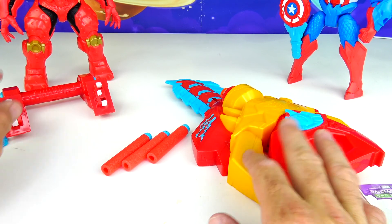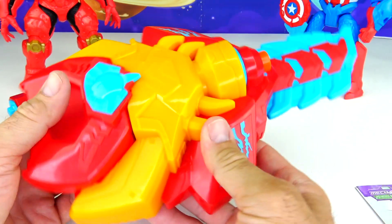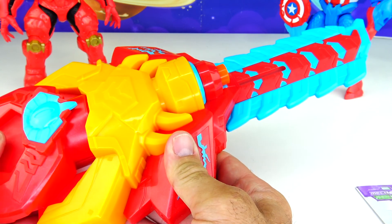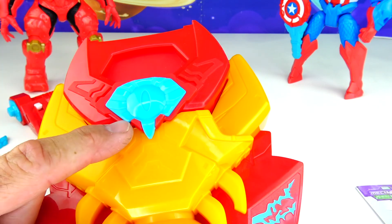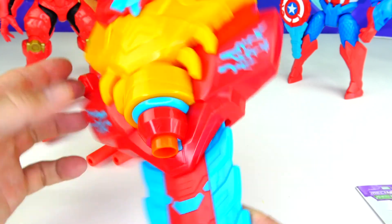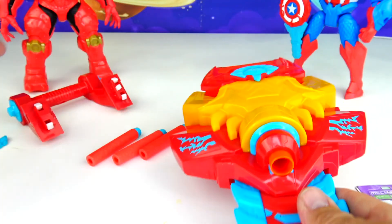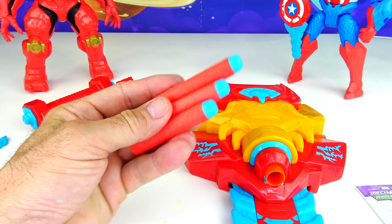Here is the Monster Blast Blade — this is Iron Man's and it has a retracting blade. If you push this right here, the blade will come in and out. Pretty cool design on here too. There's an eye right in the middle and lots of nice etching in the front. There are no batteries required and it comes with three darts.